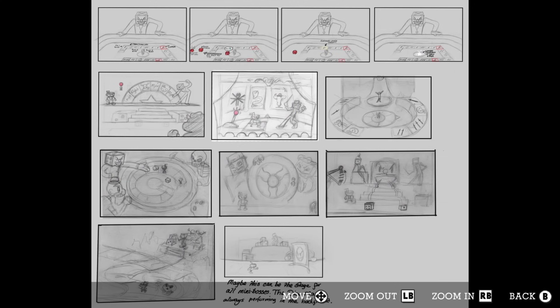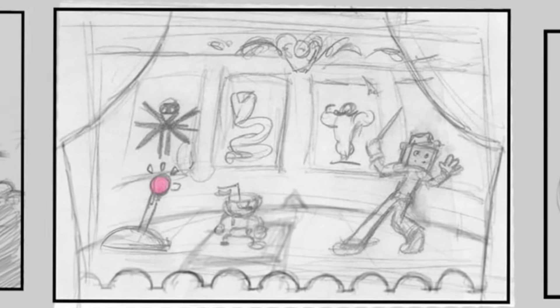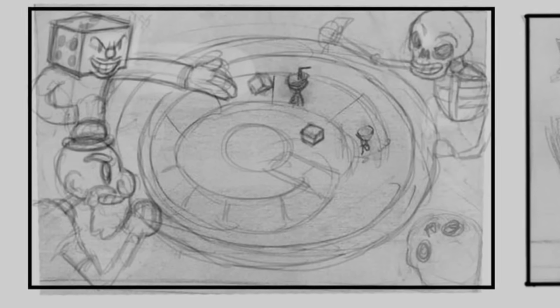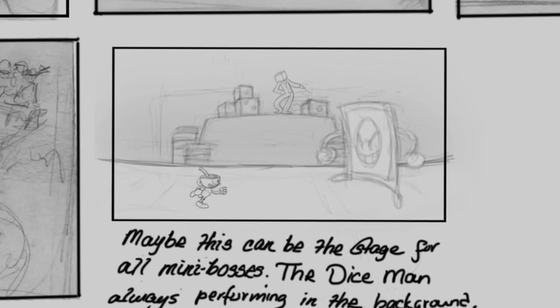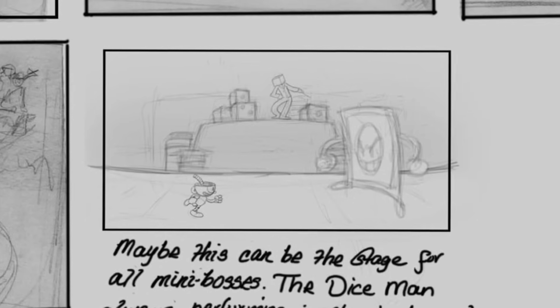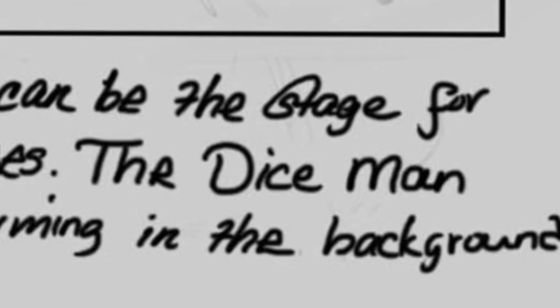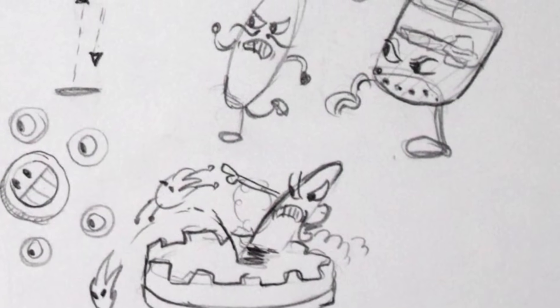Next we've got a whole page dedicated to King Dice. We see various early concepts for the hub area of the boss fight, including a more board game layout, a roulette game where the player would parry a lever, a slot machine-based game, and a sketch showing an alternate view of the board where King Dice, a skeleton, an old timer, and what looks like Sans look on. There's also a sketch showing that mini boss battles would share the same backdrop of the 'Dice Man' performing in the background — suggesting the King Dice name wasn't even decided yet.